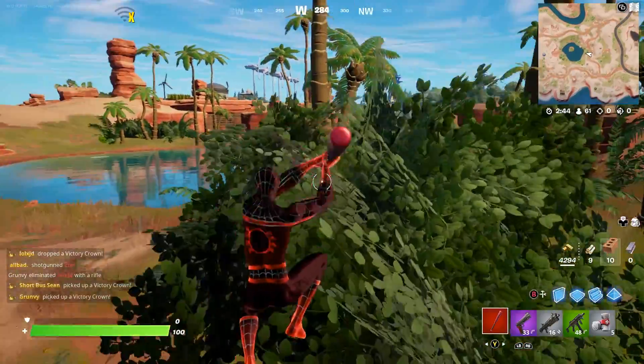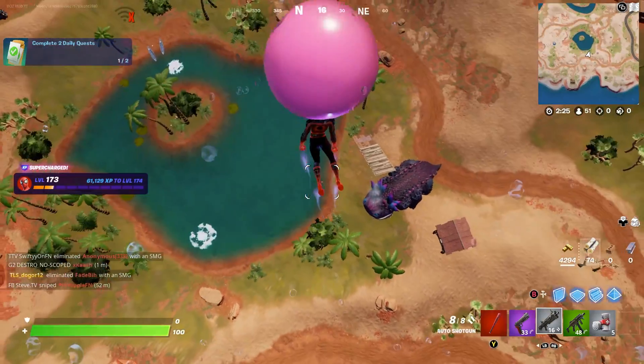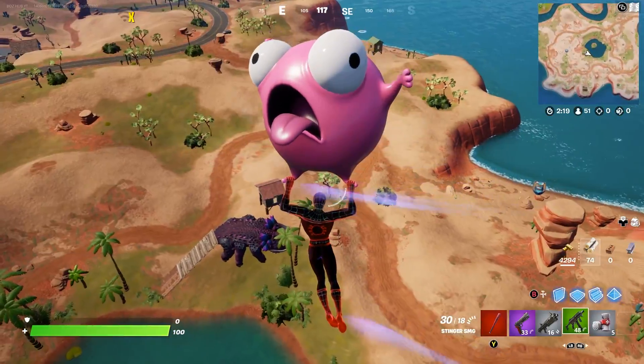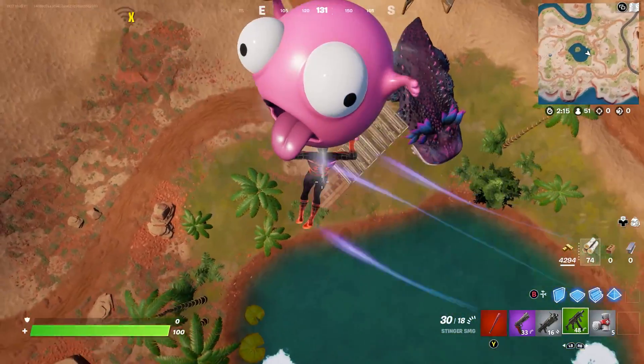He destroyed my building — that's so rude! There we go, we're actually on top of him. And as you can see, if you stand on this little hole right here, it's actually going to shoot you up into the air and you can go ahead and glide around, which is really nice. Let me go ahead and land next to him again — if he could not destroy my building, that would be great.